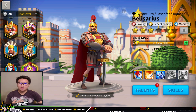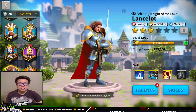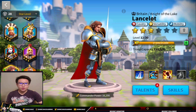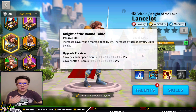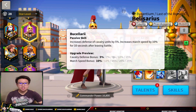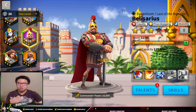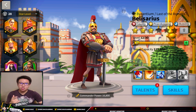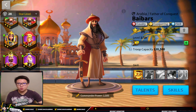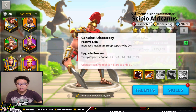For free-to-play players without those epic commanders, you can also use Lancelot, who has good cavalry attack and defense bonuses — not the best option compared to an epic commander, but it works if you don't have a choice. For legendary commander pairings, look into Minamoto or Cao Cao. Baibars may be okay but probably not the best pairing. Ilji or Scipio are likely the best options overall. Scipio Africanus also allows you to bring more troops to the battlefield.